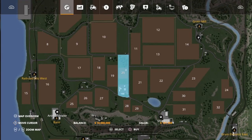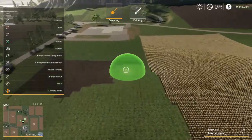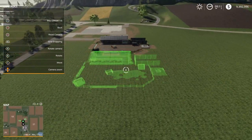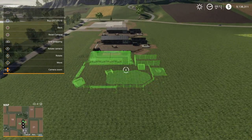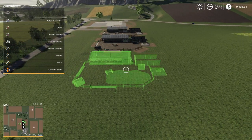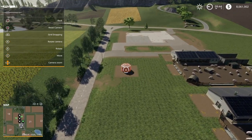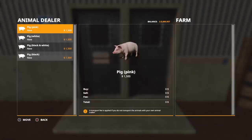I chose the Fells Run map and bought fields 19 and 20, and used the landscaping tool to make the land flat. I then bought three large pig farms and placed them down, and I also bought a water station to have on site for water, which I'll be talking about later. I then went up to the gate and bought my pigs.